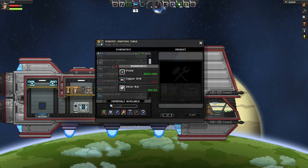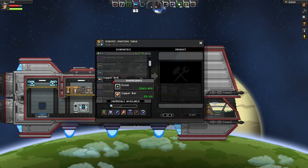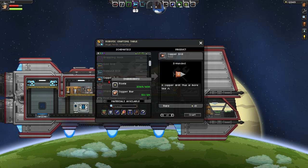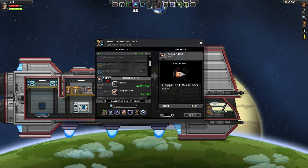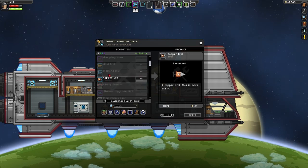They're relatively cheap compared to the pickaxes. They're not too much of a big difference, but they are very helpful, especially on asteroids. I'm going to craft one here for the copper drill — you will need at least a copper drill in order to progress, and it costs 400 pixels and 20 copper bars.